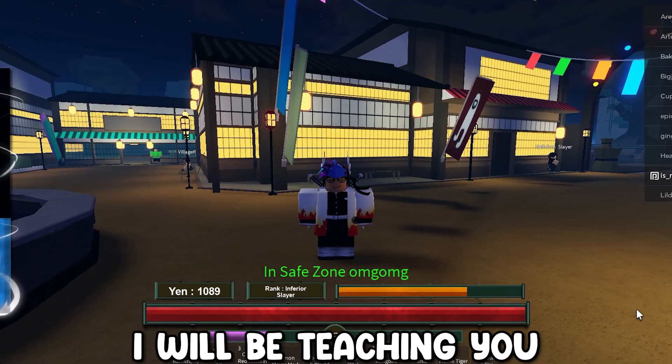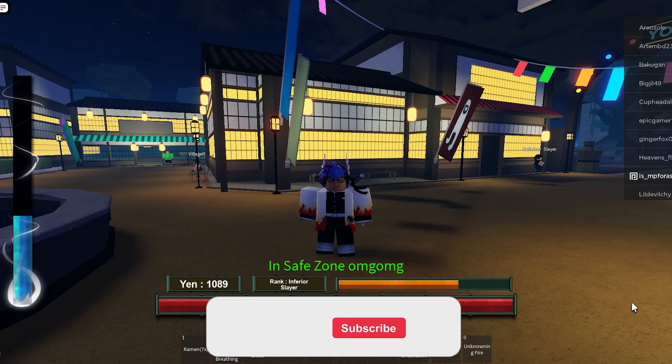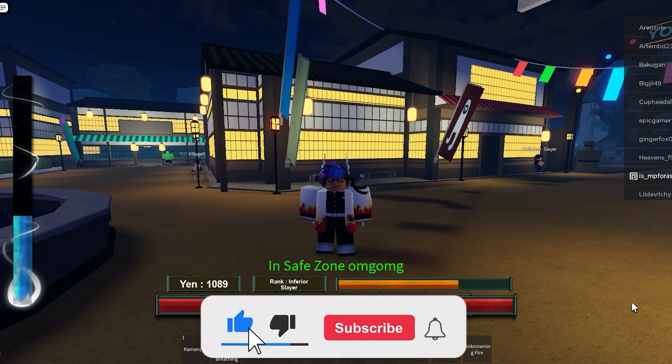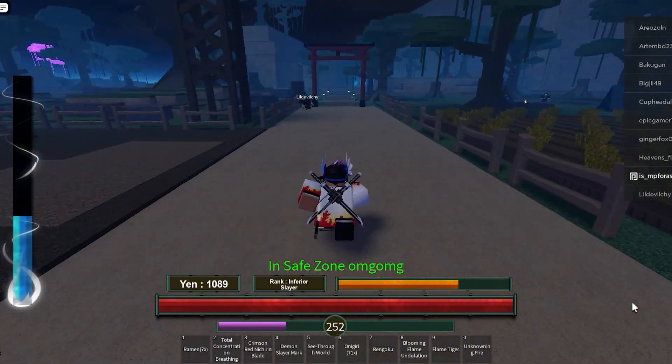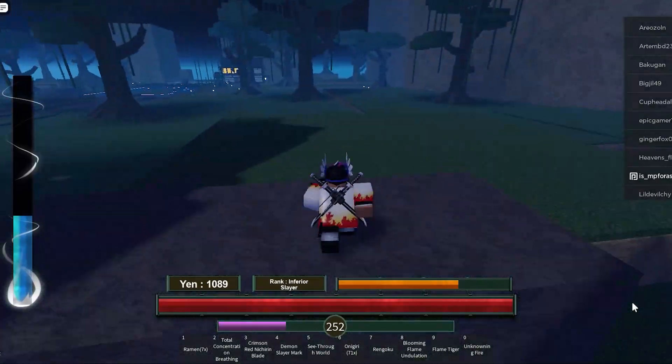Hey guys, in this video I will be teaching you how to spawn Upper Moon 2, Doma. Make sure to leave a like and subscribe if you haven't already. This is a voiceover video. Firstly, you want to go to Yuki as soon as it hits night time.